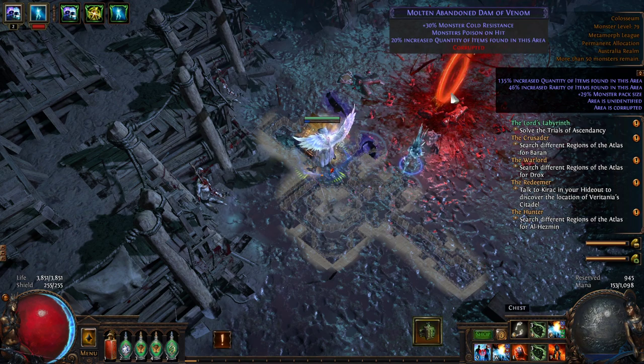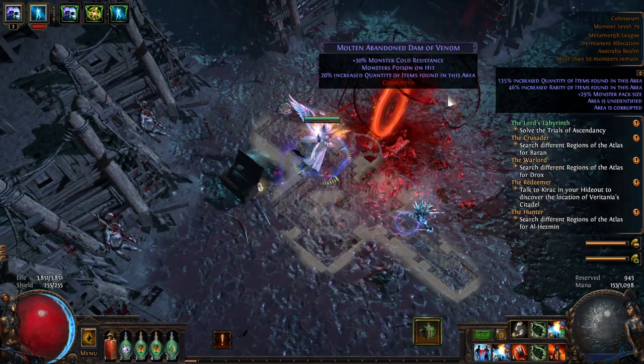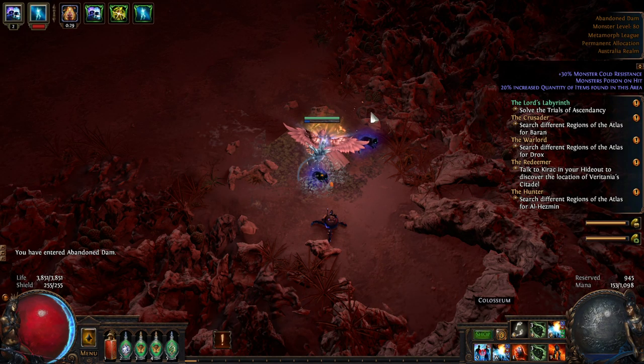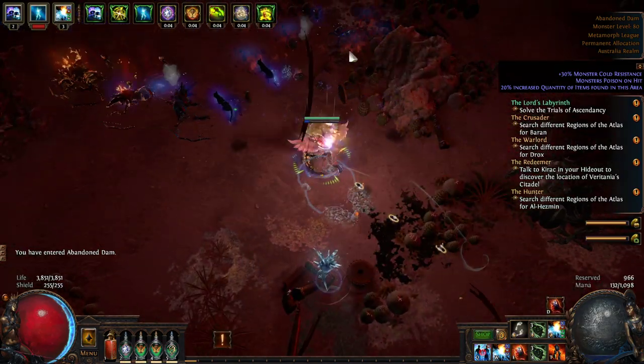It has very easy mods - just molten and venom. Venom is poison on hit, and molten is cold resistance. This is slightly annoying to me but not anything significant.